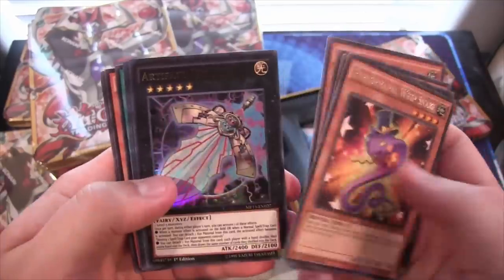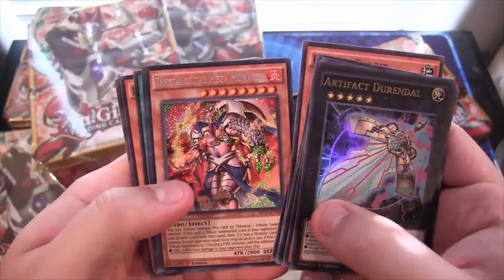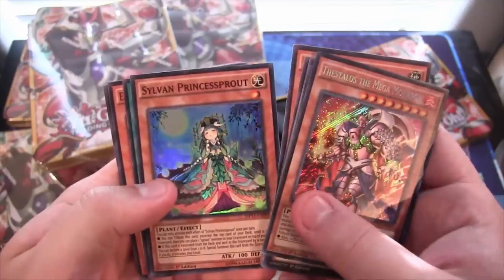Performapal Whipsnake for a rare. Then we have Artifact Durandal for an Ultra. Theslos the Mega Monarch for a secret. And Sylvan Princess Sprout for a super.